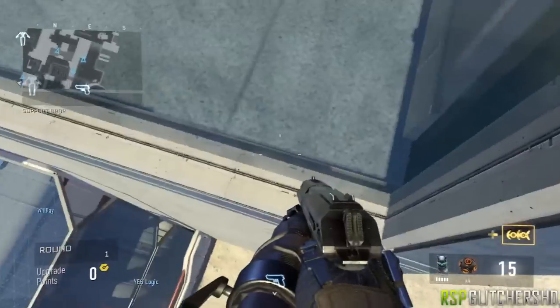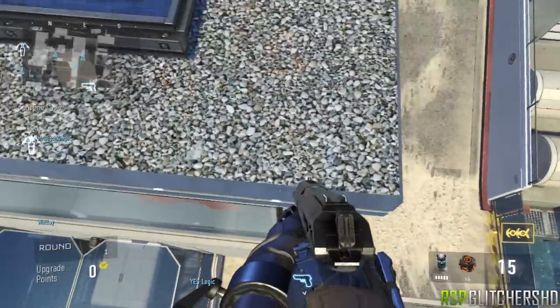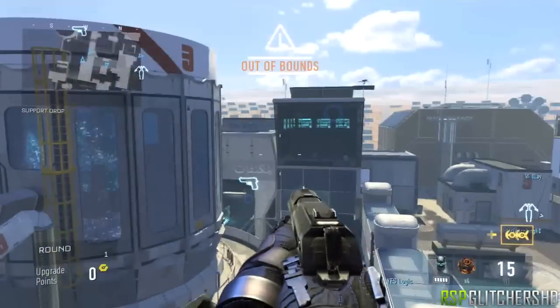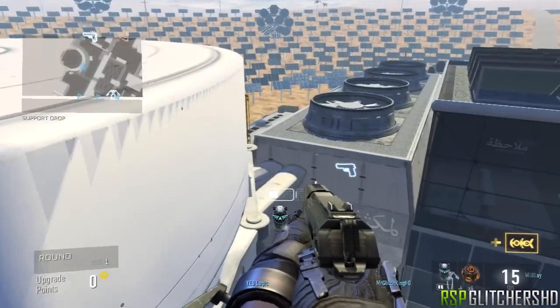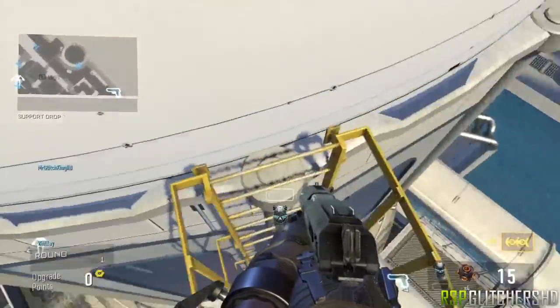For the first one, you're gonna jump on this ledge and do a double jump. When you press A for the second time, you want to delay it a little bit and then push forward. From here do a double jump and hover over on top of the ladder, and you can get out of the map.